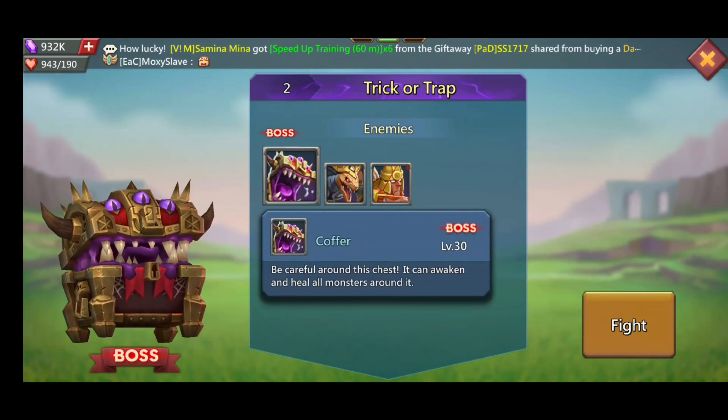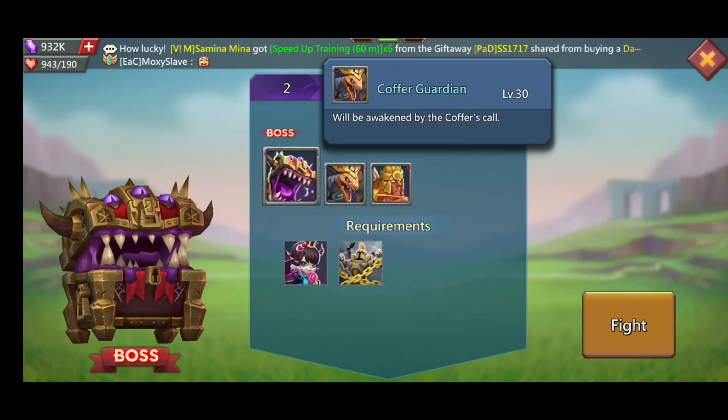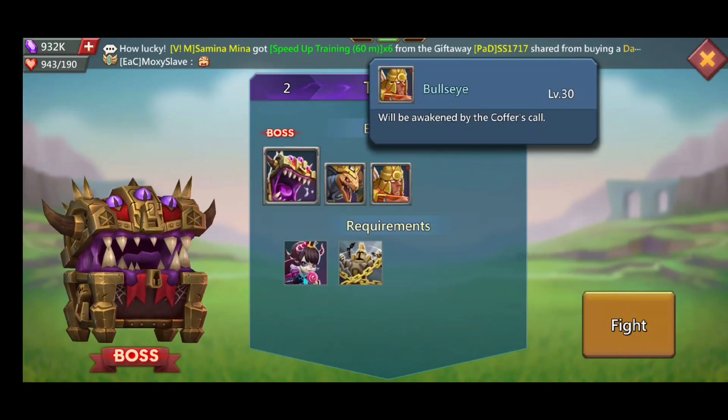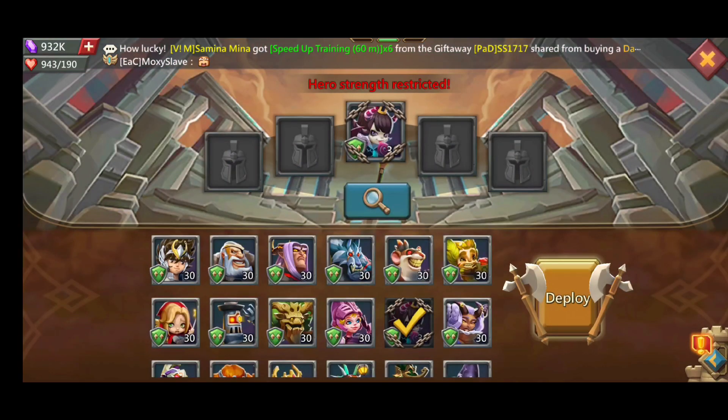So the boss is going to be the Koffer. Careful on the chest — it can awaken and heal all monsters around it. Will be awakened by the Koffer's call. Must use Petite Devil; that is the only restriction.